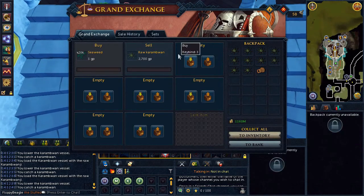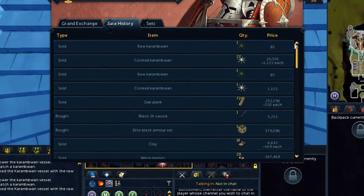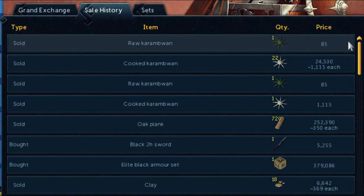At least you can store the cromboines in your familiar, but unfortunately they only sold for 85 GP, or 1.1k if you cook them. In the end, I didn't test this method further, and I hope you can understand why.